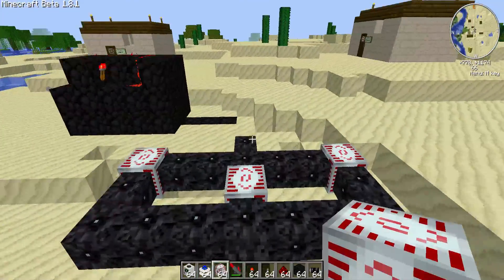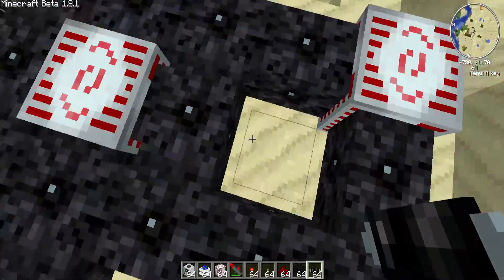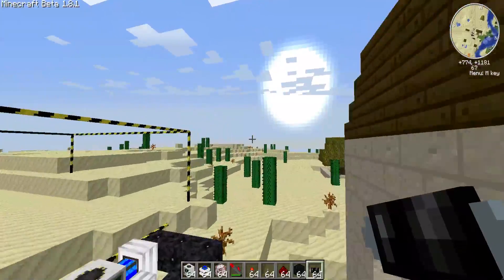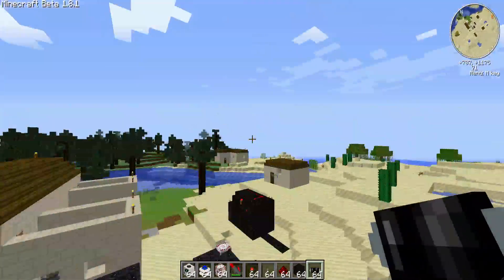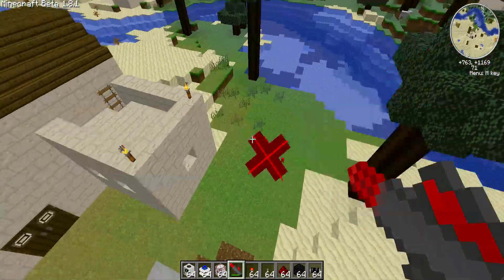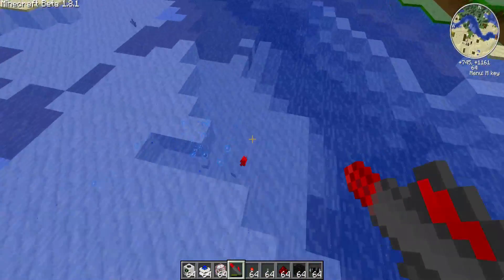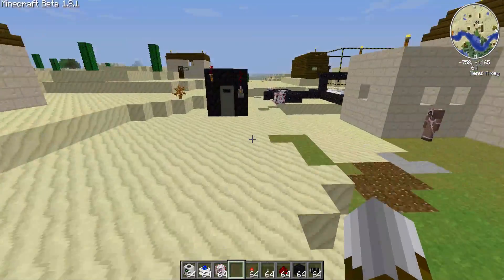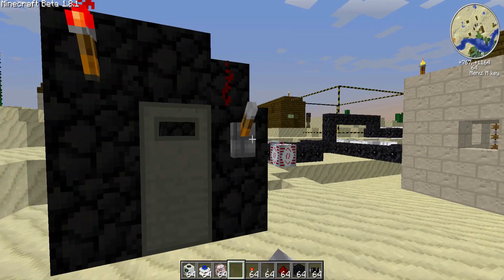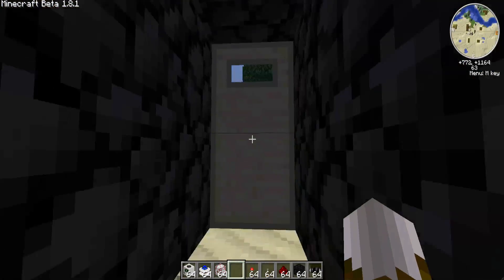Hey guys, Legit Jumps here. Today I have decided I would make a huge nuclear reactor and power tons of stuff. I don't know if I did this right, but I haven't tested this out before. I invented this cool little door thing, so this light will go on to show that it's not safe. Oh, and I can't get out now.